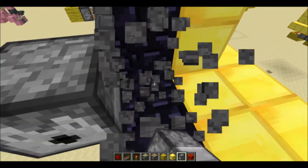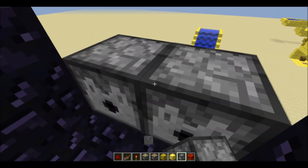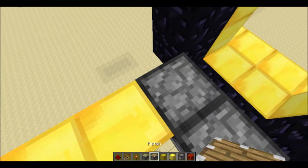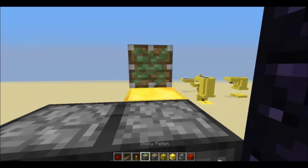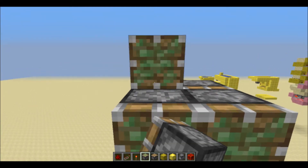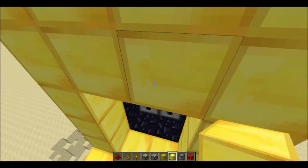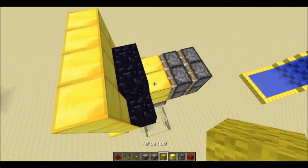Then you'll get two dispensers and face them towards the portal. Make sure they're dispensers, not droppers. Then you'll have eight sticky pistons here facing towards the portal, and then your block of choice there.